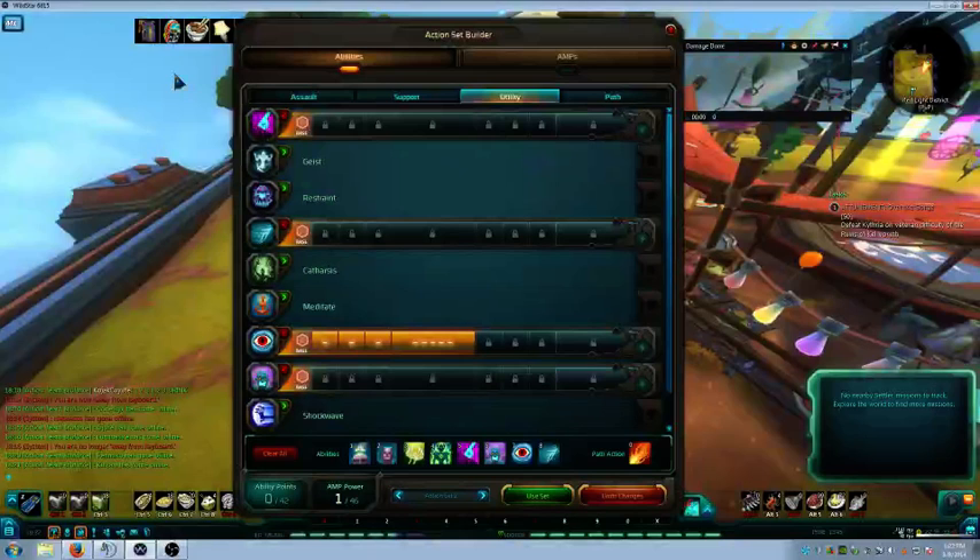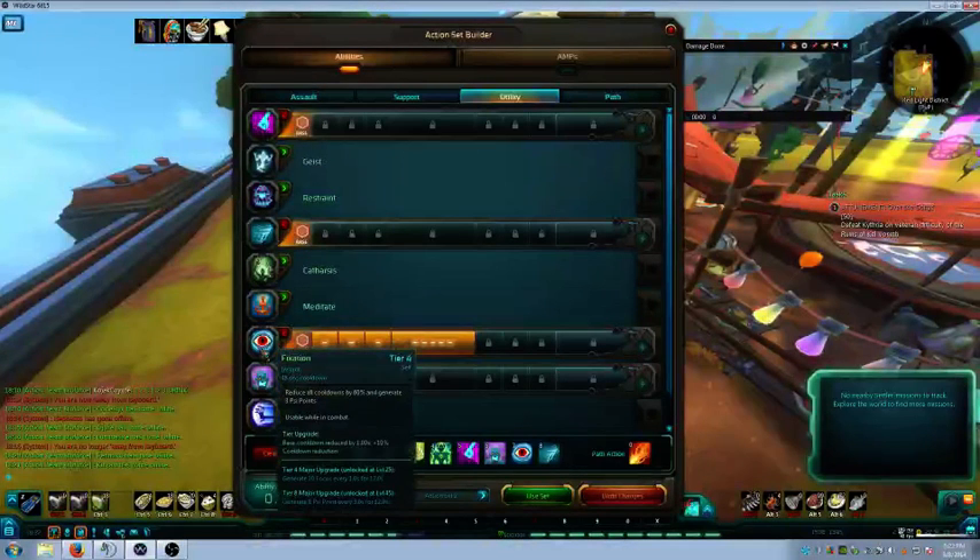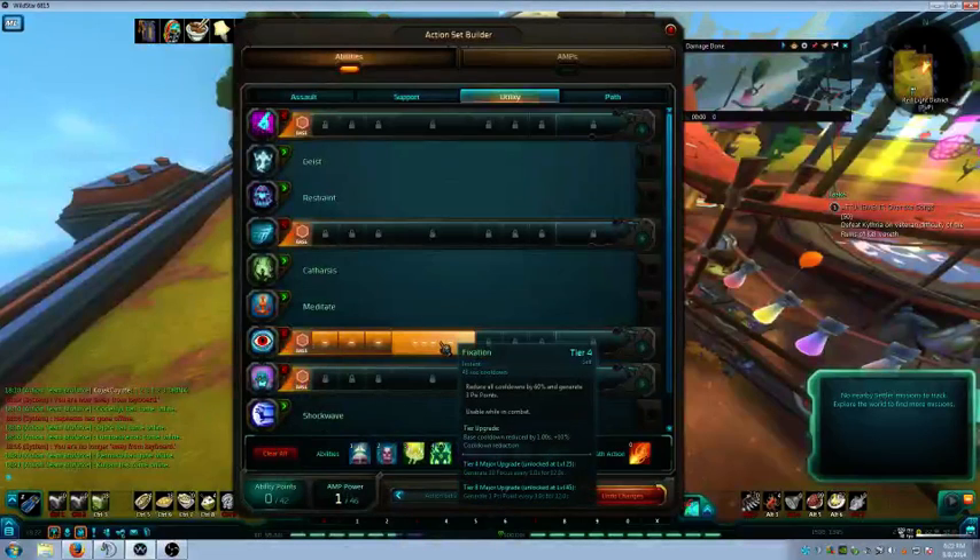Now for utility - there are several variations, but the one I would never go away from is Fixation. There are three reasons we use it: one, it reduces our cooldowns by 60%; two, it generates three Psi points instantly on cast; and three, at tier four it generates 10 focus every second for 12 seconds, which is a free 120 focus every 48 seconds. In my experience with this build I've very rarely dipped below 70% focus, because of my focus recovery rate and because of Fixation.